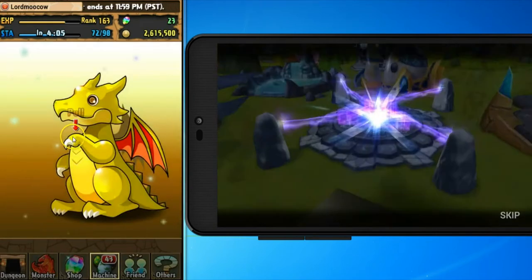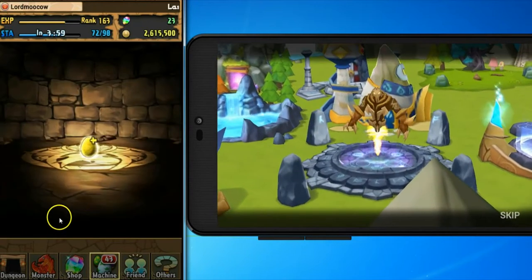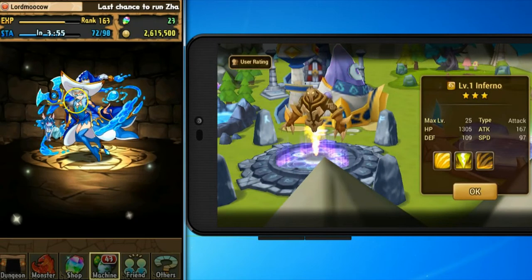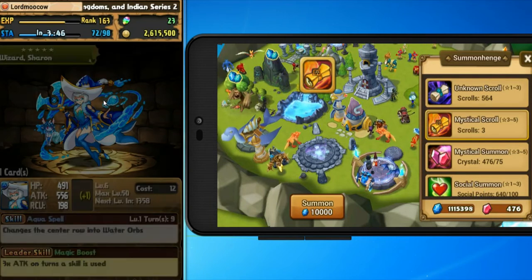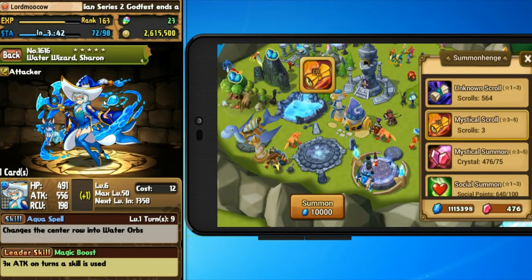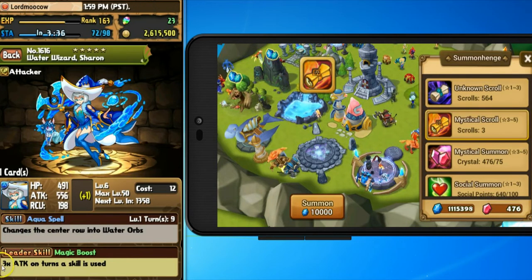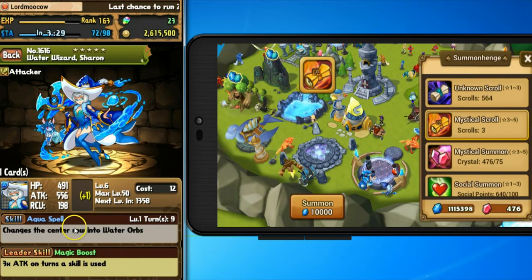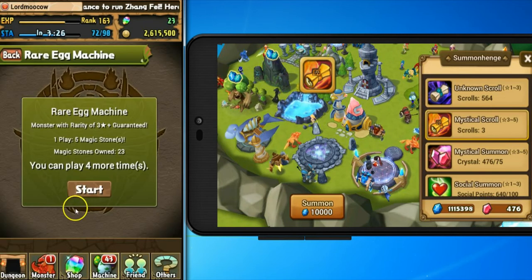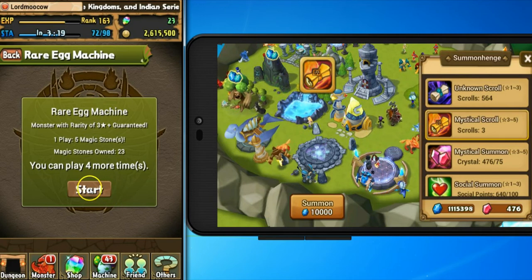You have to pull down the little handle on this guy, and you feed him your magic stones and he pops out an egg. I think that's a gold egg — gold eggs are good. Super rare. I have no idea what this monster is — she wasn't even out when I used to play this game. That might have been something really good. Water Wizard Sharon, five star. Her leader skill is 3x attack on turns a skill is used. They have all different kinds of skills in this game and she might be really good, but I probably won't look into it too much — I'm more interested in Summoner's War.